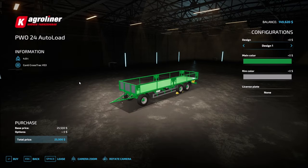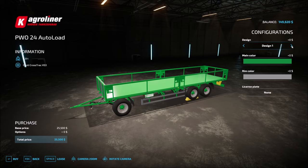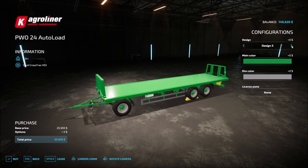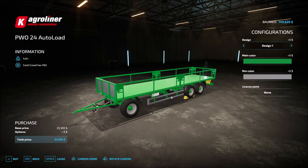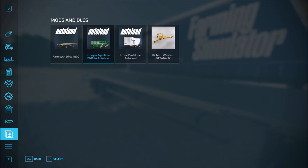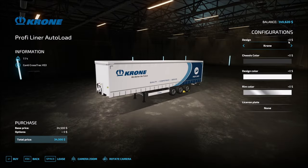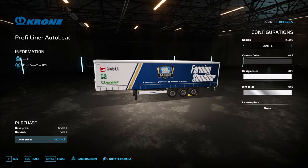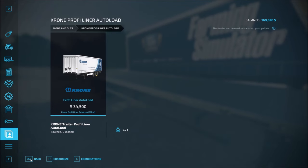Next is the Agro-liner, which is the one we'll be looking at for demonstration purposes. It has very convenient rails along the side on design one, and designs two and three are more appropriate for things like bales. Each of these trailers will be able to auto-load one of two things: the liquid barrels, or the actual pallets. Then finally, the Krone — by default it has the Krone skin on the side, or you can get the Giants skin which has a very game-specific look, or the standard where you design it based on your preferred color palette. We're focusing on pallets here today.